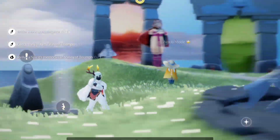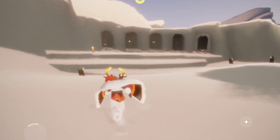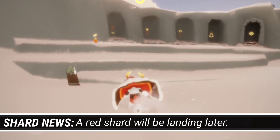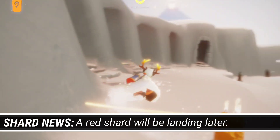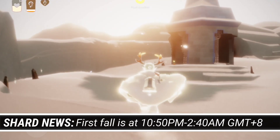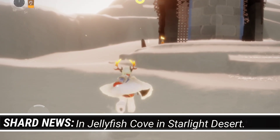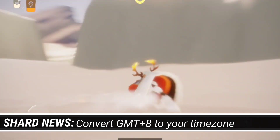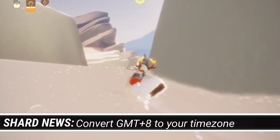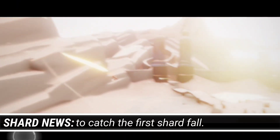Now let's go to the Valley of Triumph to get our first and second seasonal candle. The first one should be here on our left, then the second one will be on the right, inside of the gazebo. It should be this one, and once we got the seasonal candle, we are now gonna head on to the ice rink.